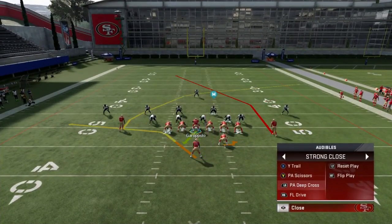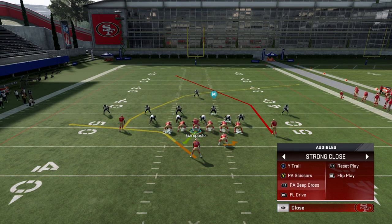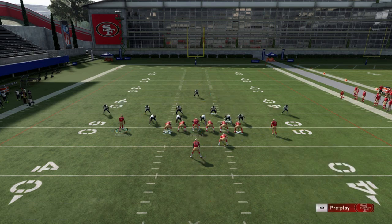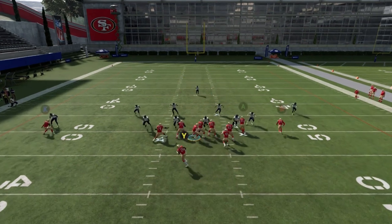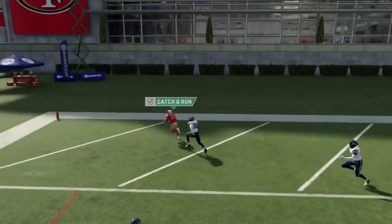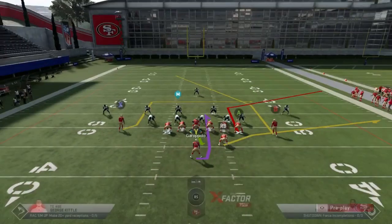The next three plays in my audibles can all be used as cover 3 touchdowns. You just have to make adjustments around the corner route or the post route. The best ones in my opinion are the PA Scissors and the PA Deep Cross. For the PA Scissors, the adjustments are simple: put the A route on a streak, motion out Sanders, and put him on a comeback route. Block your running backs in the backfield — that's pretty much all you have to do.